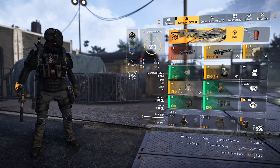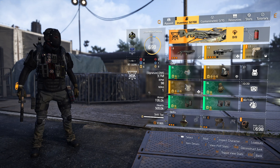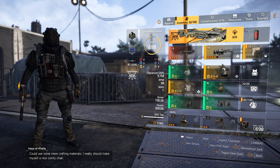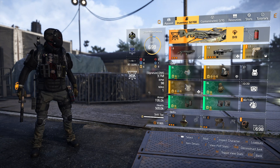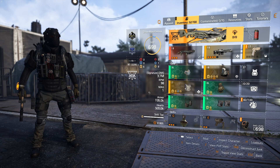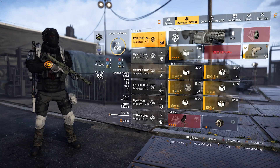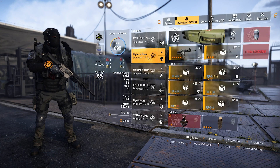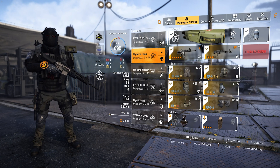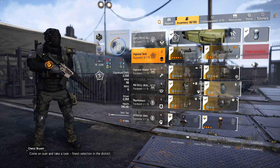That covers the CC build and healer build. Now let's talk about tanks, because in the raid it's not just about healing or keeping enemies blinded — it's also about how your tanks absorb damage and support your team. Here's a high-end tank build: it consists of three-piece Golden Gear and one named gloves piece.